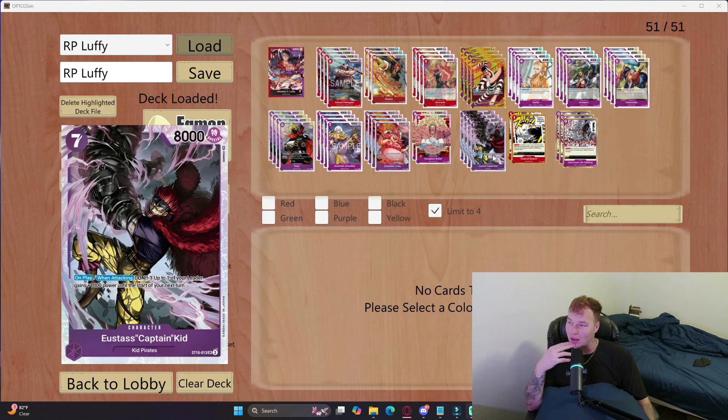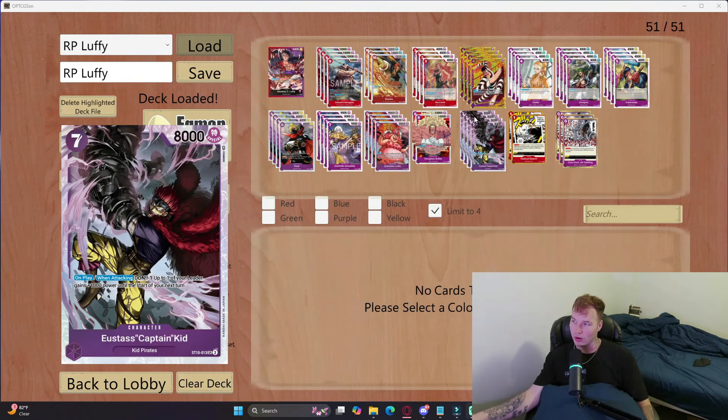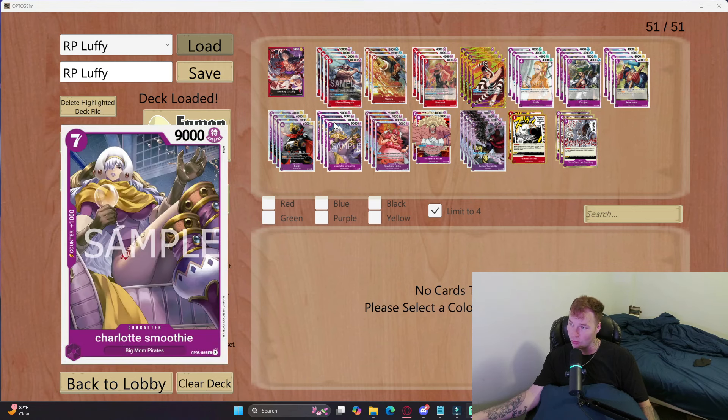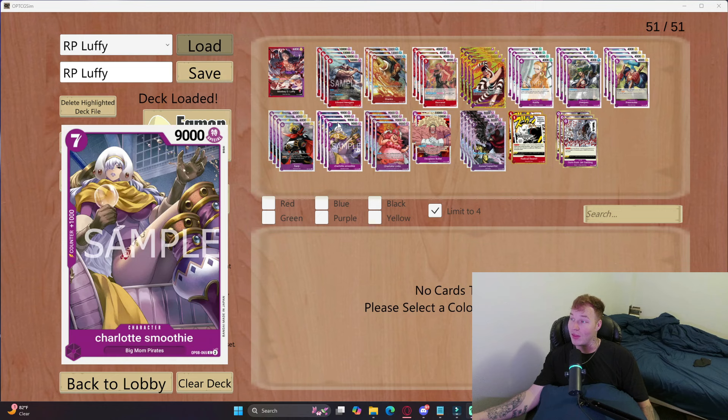If you go second with this deck and you ramp to seven dawn and you don't have anything to play on seven, you get really far behind. That's why I have a lot of options for you to play at seven cost — we have four Captain Kid and four Smoothie. It's just really powerful.